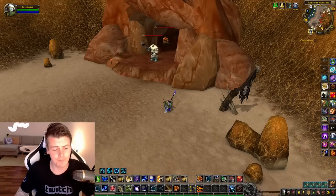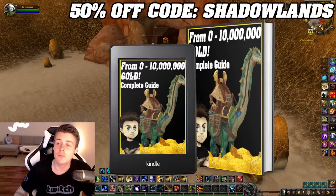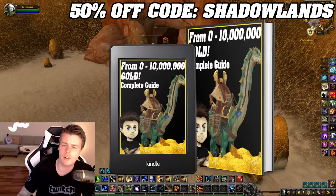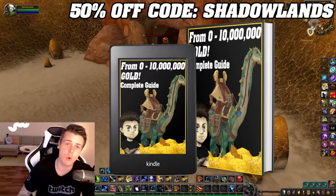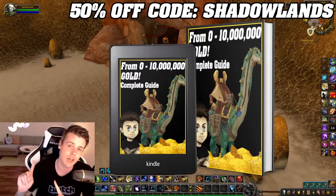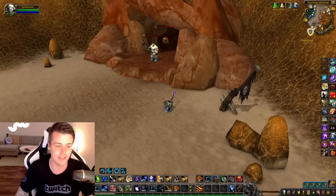So before we dive into the video, I do want to mention that you guys can still grab the 0 to 10 million gold guide. If you use the code Shadowlands, you will get the book for 50% off. This is an in-depth step-by-step guide — it's super noob friendly. It's going to tell you what to do even before you start farming, and then step-by-step how you move on towards gold cap. This book also includes all future updates for retail, so when Dragonflight comes out, I'm just updating this very exact book for Dragonflight, and everyone that's already bought the book gets every single future update for free. Make sure to check it out in the link down below in the description.